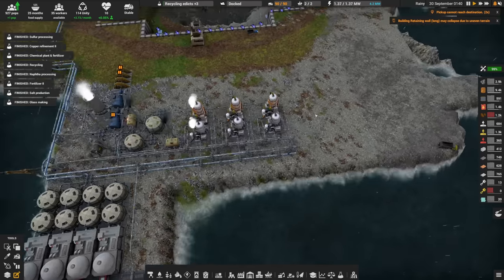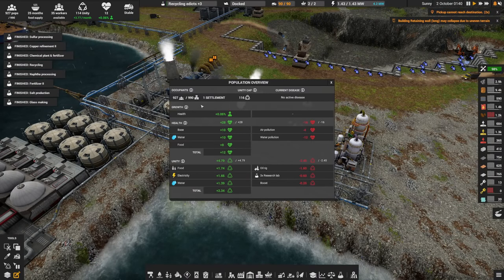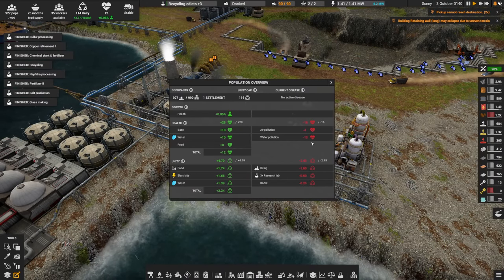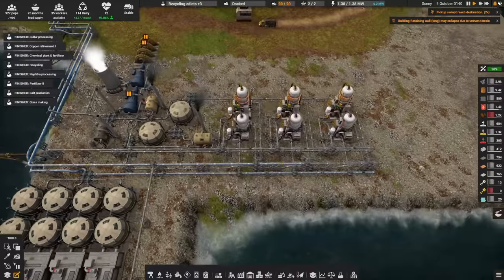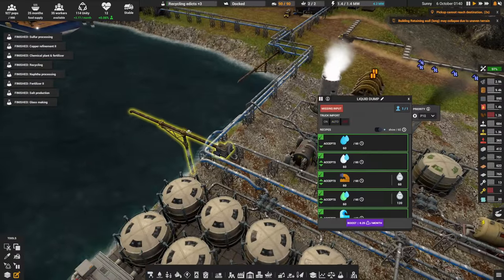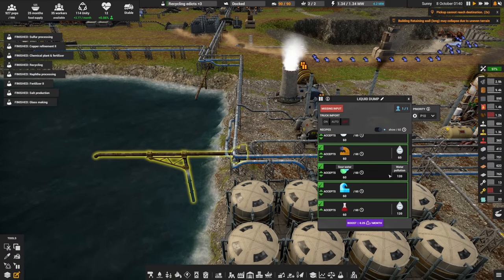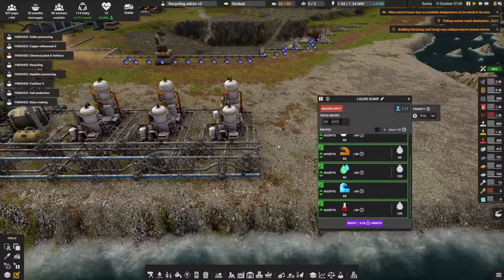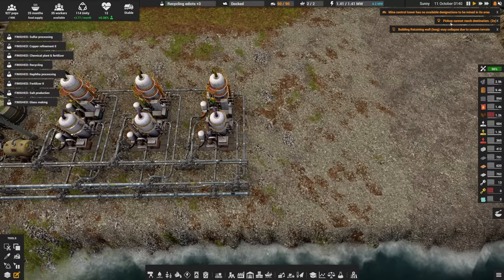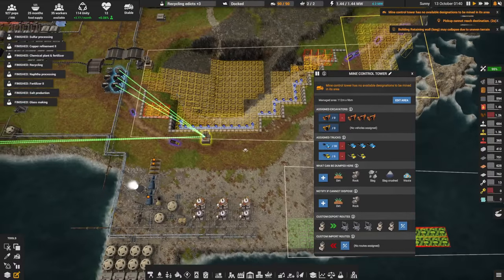We're going to be playing with oil today for a number of reasons. As we can see, I have some healthy people — healthy people plus 12. The catch is we have minus 12 water pollution, and a lot of that is down to the sour water which we're dumping in the sea. Sour water causes 120 water pollution — it's not good.